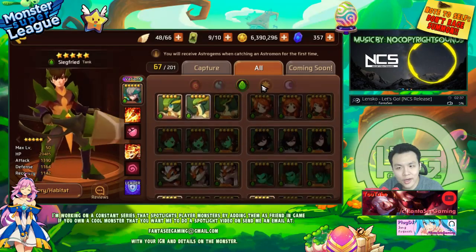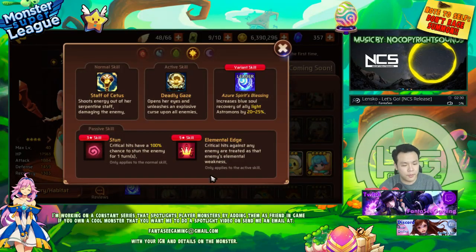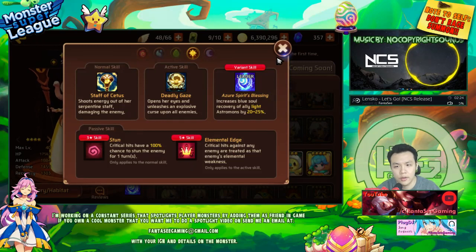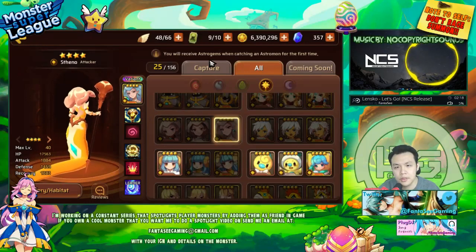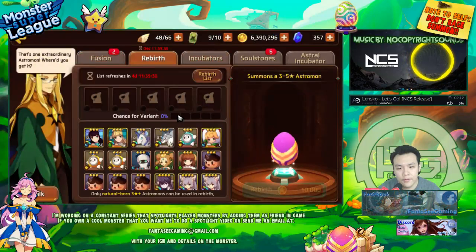My 2900 attack estimate was right, close to 3000 at 6 stars. I think the best Medusa is the light one to be honest — Elemental Edge is strong against raid bosses, but it's also strong against any monster regardless of element since it gives bonus damage. That's pretty much all I've got on the new monsters.